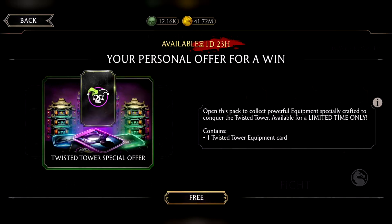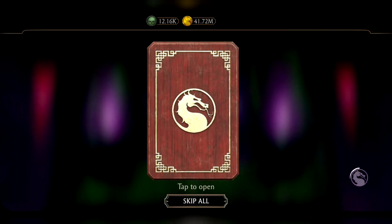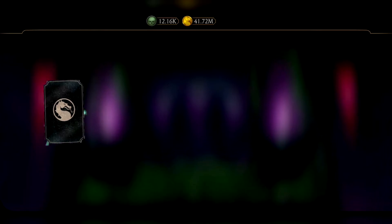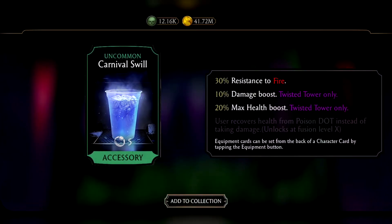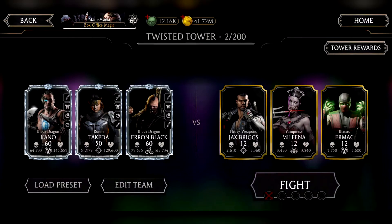We did get our free pack though. So let's see what tower gear we'll be starting off with. We'll go one by one, make it more interesting. I feel like I haven't opened up a pack like this in a long time. So we got the Carnival Swill — 30% resistance to fire. Wait, that was it? We just get one piece? Well, that was underwhelming.